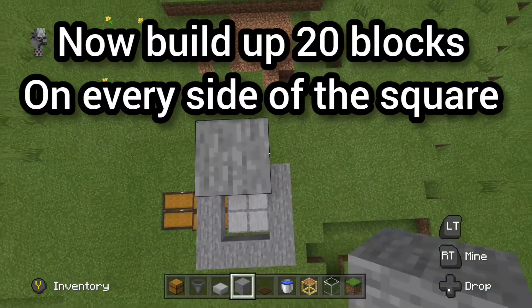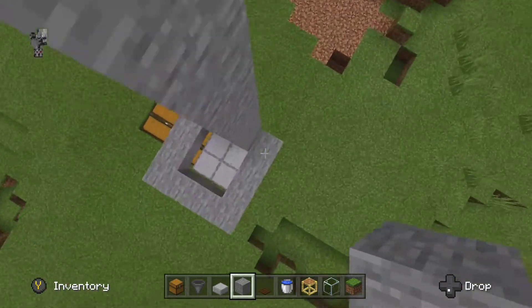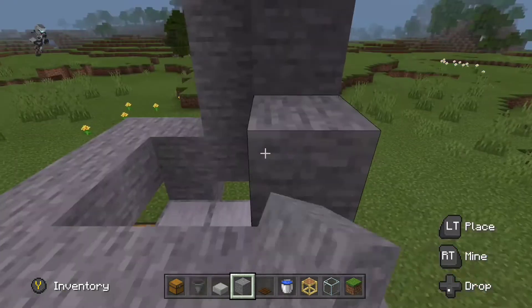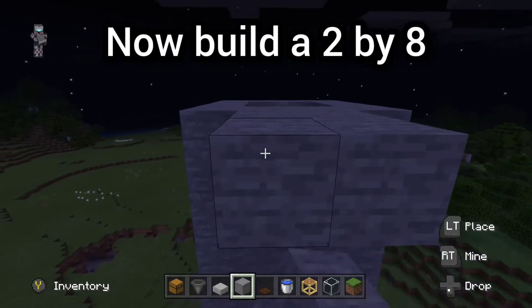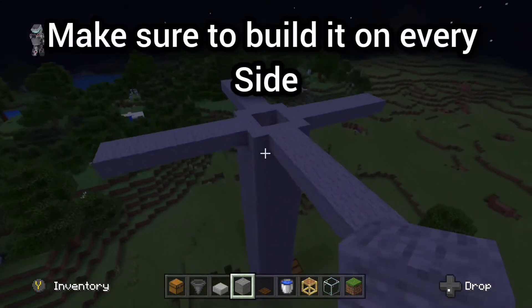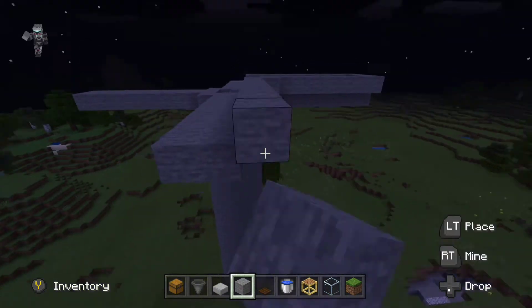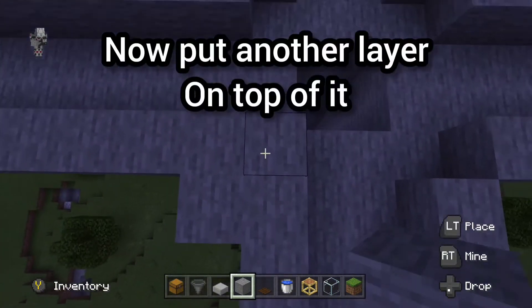Build up 20 blocks on every side of the square. Now build a 2x8. Now build a barrier around it. Now put another layer on top of it.